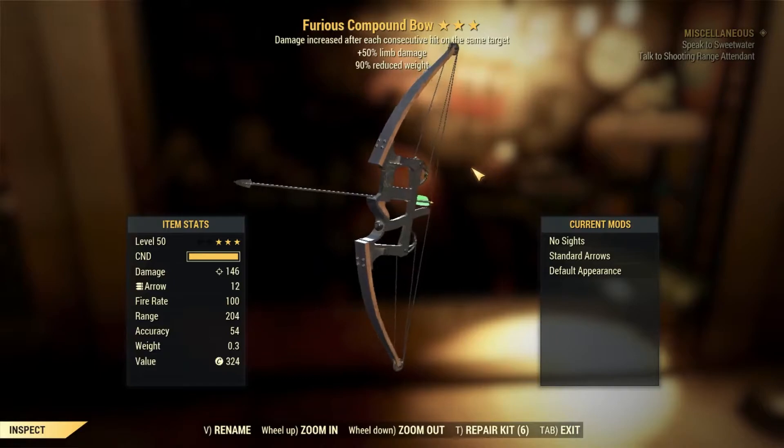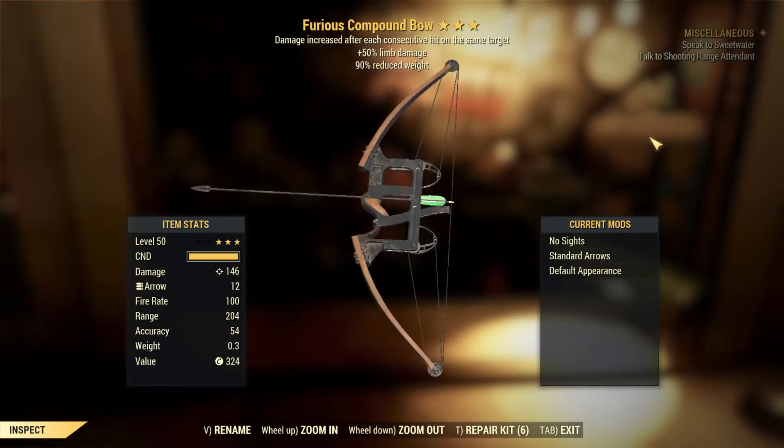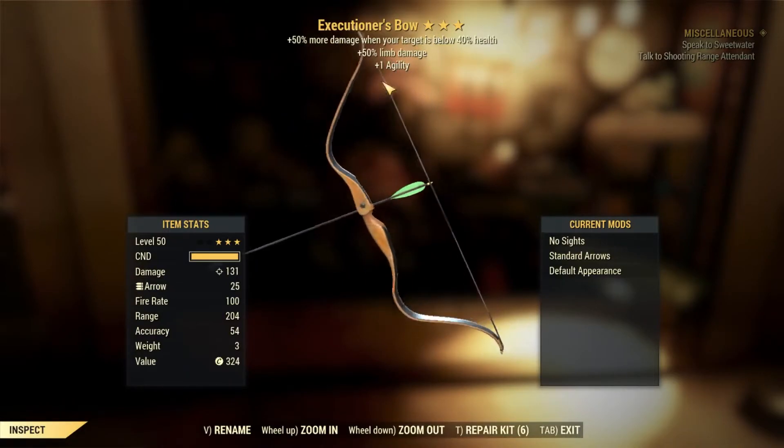The Furious isn't the best for Compound Ball, but limb damage and reduce with Compound Ball is actually kinda nice. That's something I guess. You usually wanna one-shot with a Compound Ball — not an Executioner's Ball. I guess we are swinging in both this time.